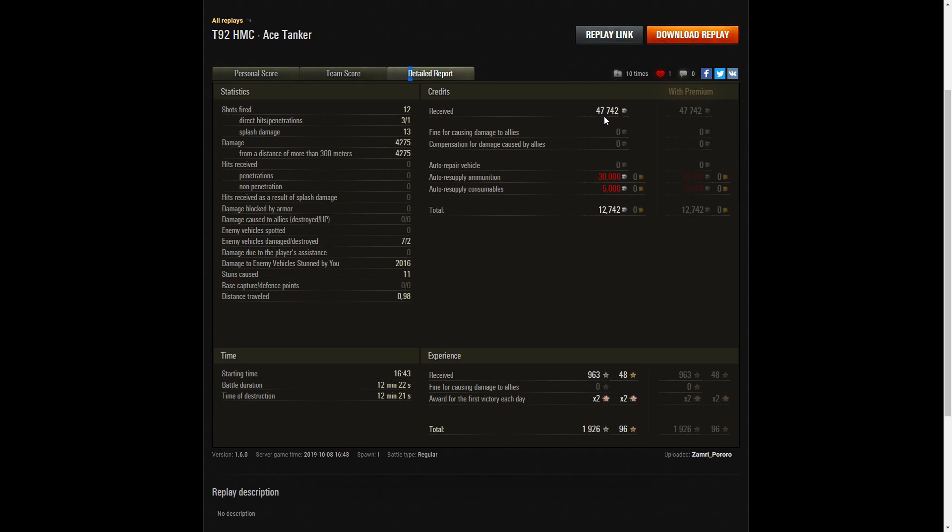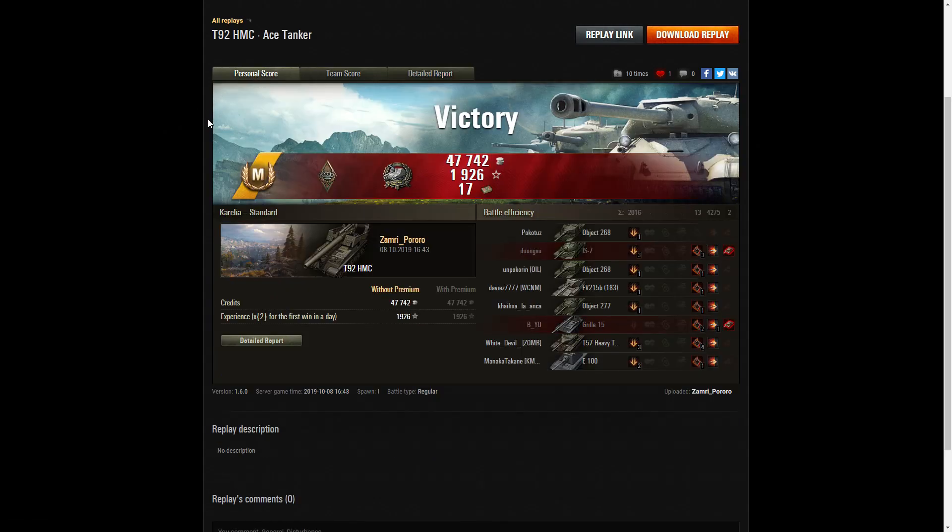He did 2,016 hit points of stun assist off 11 stuns. He earned 47,742 credits from the game, and after resupply of ammunition — these shells are very expensive — and consumables, he still ended up with a profit of 12,742 credits. He got 963 base XP times 2 for the first victory, taking away 1,926 base experience points. A very particularly good game in terms of the ace tanker and the Kolobanov's Medal, and some great shots — especially that Grille. He hit 1,055 hit points with that penetrating shot, went right through him. If you enjoyed that replay, please give this video a like, subscribe to our channel, hit that notification button, and thank you for watching.